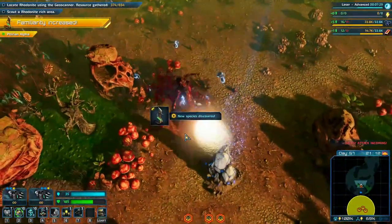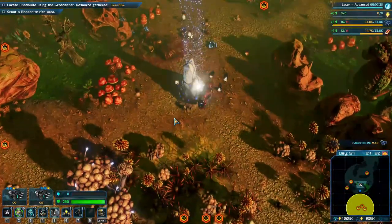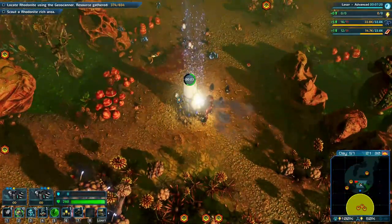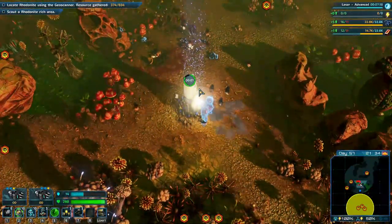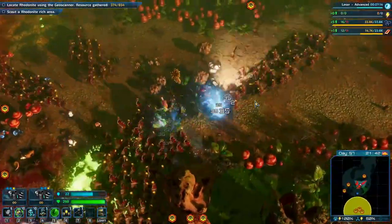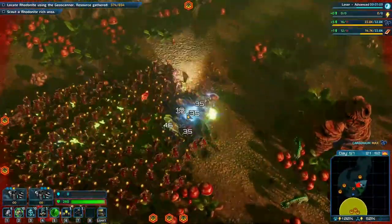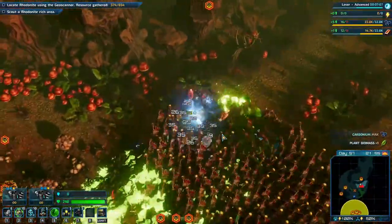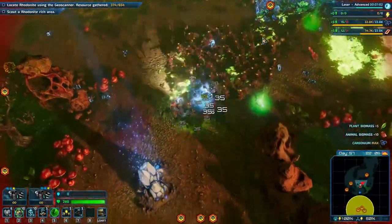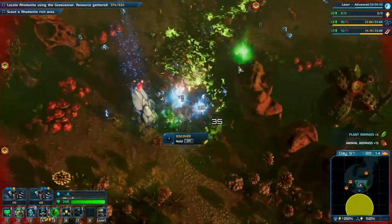Warning: hostile creatures are coming from a nearby nest — you should go there and clear it out. I'm not going to go there and clear it out unless I absolutely have to. So here comes the zerg — quite a few of them this time, holy crap. Quite a pile of acid goo they leave behind too.